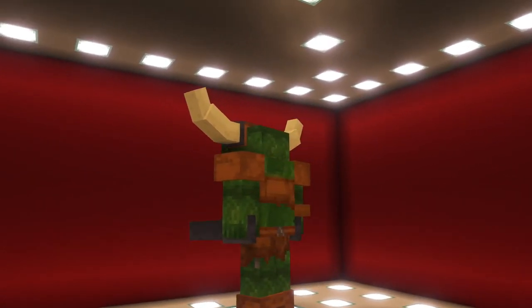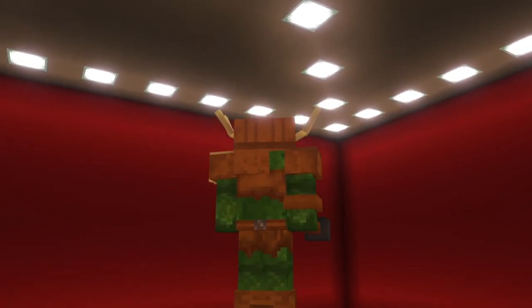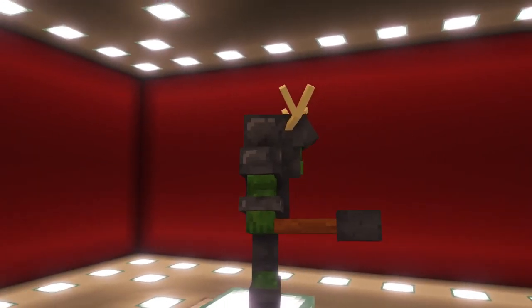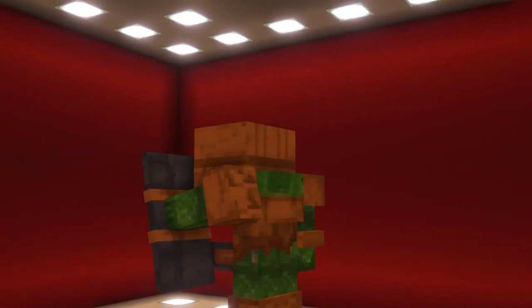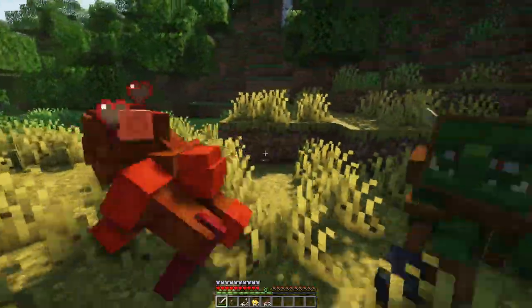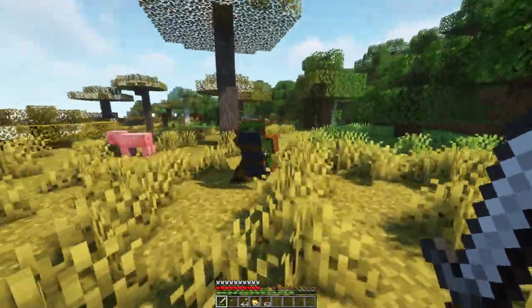Orcs are equipped with a sword to damage enemies, a shield to block attacks, or a mace to push enemies. They are equipped with either leather armor or iron armor. Goblins are equipped with a sword or a shield, as well as leather armor. The Orcs and Goblins have a morality system that is affected by how many teammates they have and how many have been killed. If they get scared, they flee.